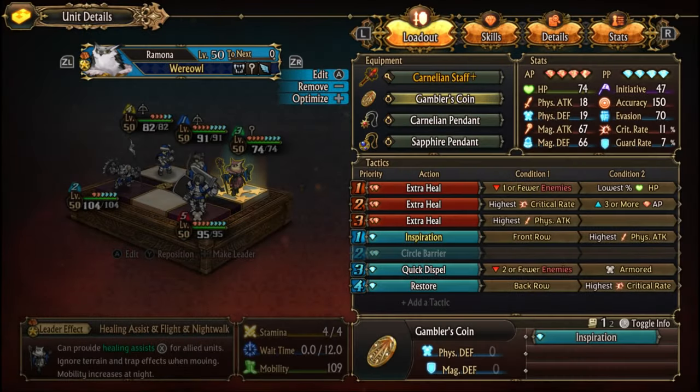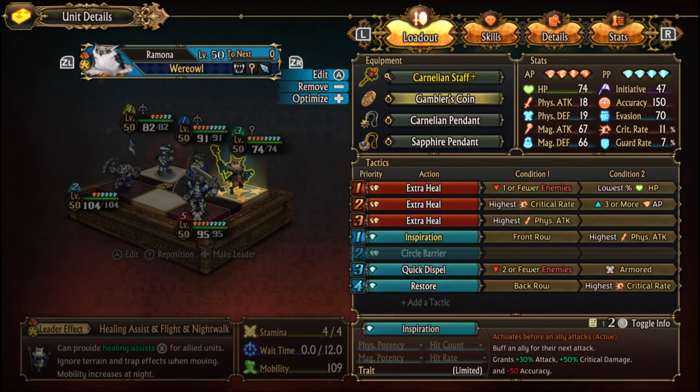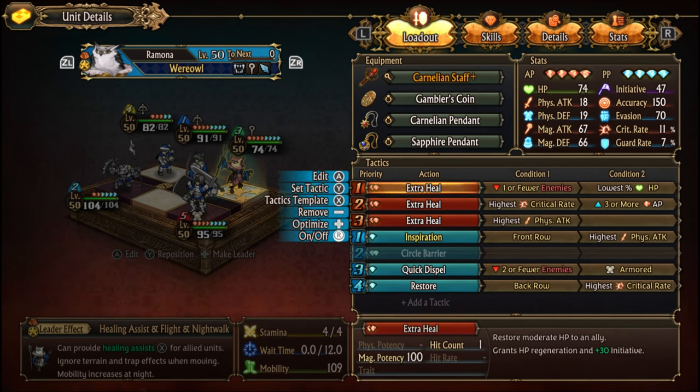The Owl has Gambler's Coin to boost Amalia's damage. My tactics for her are a bit of a mess — it's a work in progress. The idea is that she will use her initiative heal on Unifee if Unifee has not cast her Glacial Rain, and use it on Amalia instead if she has cast her Glacial Rain. If the battle is won, the heal is used to top up the most injured member so the team is ready for the next fight.